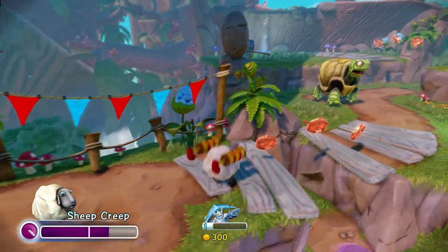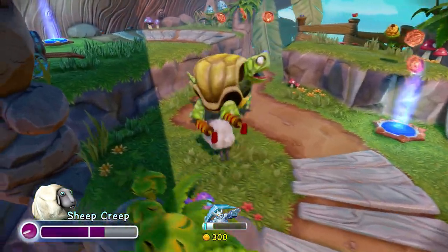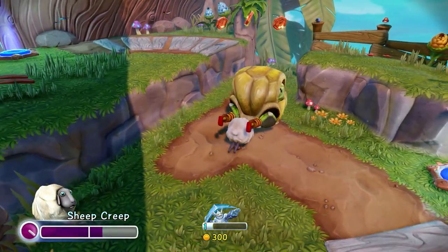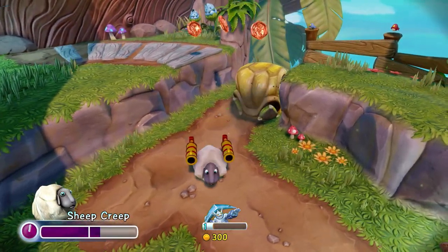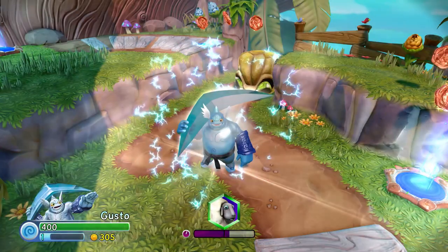You'll see I'm playing here as Sheep Creep, and he's able to run, jump, and push turtles just like a Skylander. But what's really fun is the ability to tag team between your Skylander and your villain with the touch of a button.